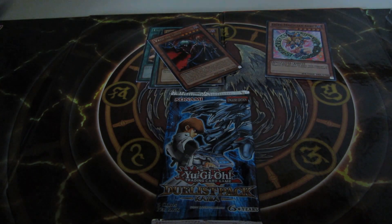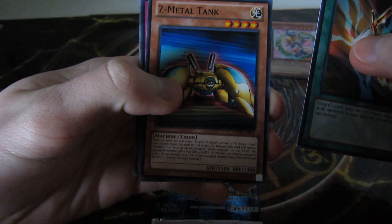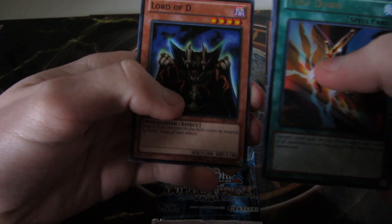Let's see if we can pull one more foil. I think Blue-Eyes White Dragon would be sweet. A Cost Down, Smet Metal Tank, Cloning, Judge Man, and Lord of D.